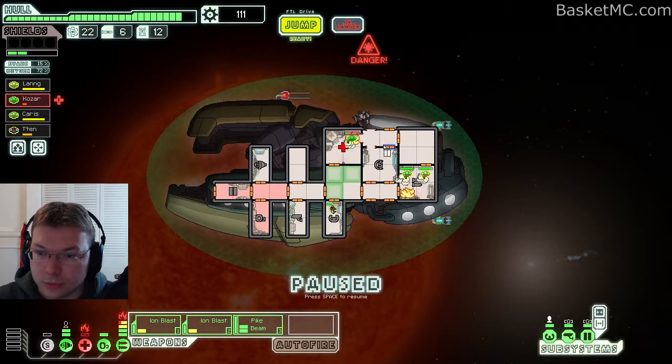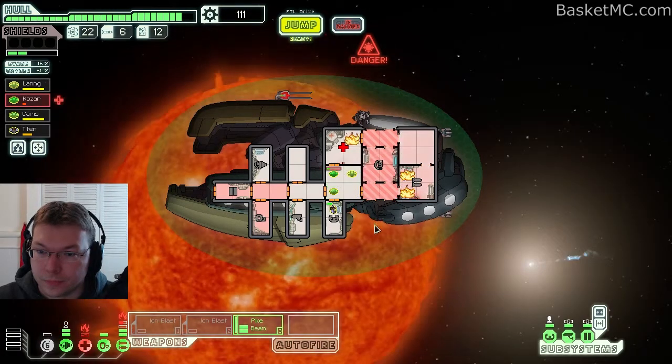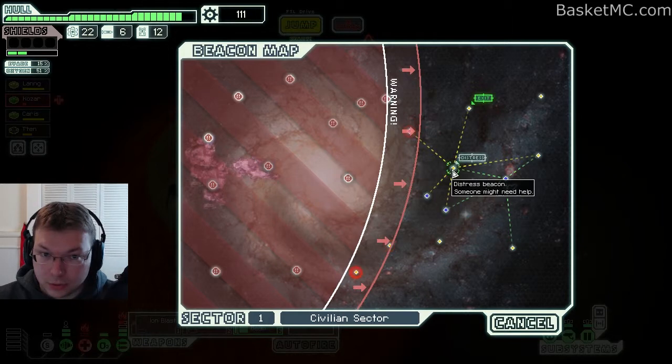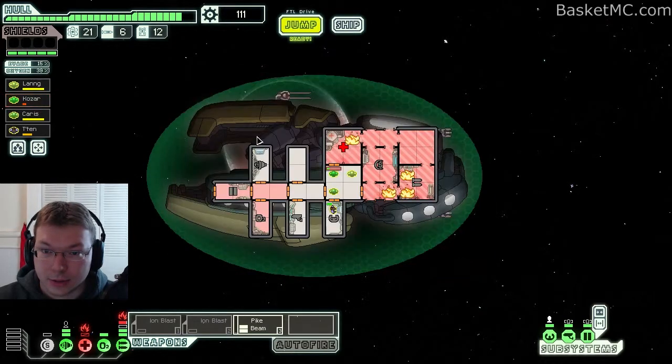You guys all need to move. I can't open the door yet. Now you can. I need to get these fires out. Maybe I'll just jump to distress and hope it's a good distress and not a trick. Hail them from resistance — I can't risk it, sorry. Put out the fire. Repairs are out — close the doors and repair.